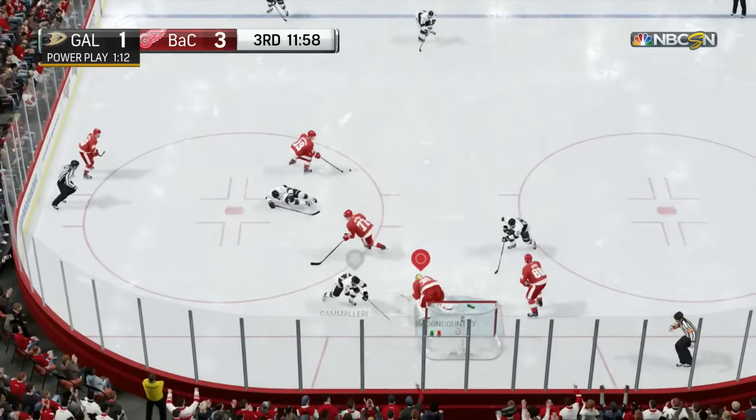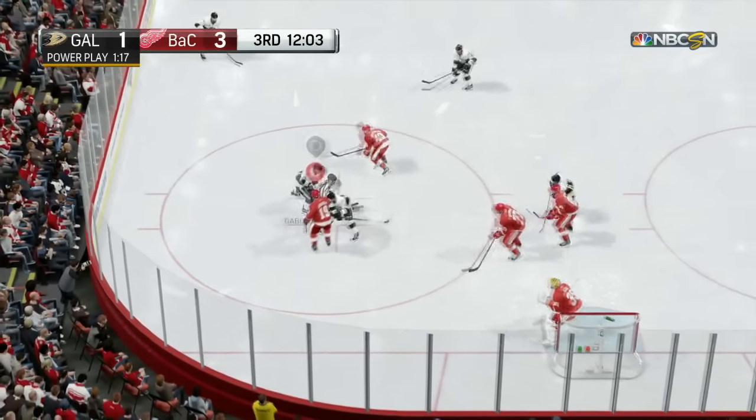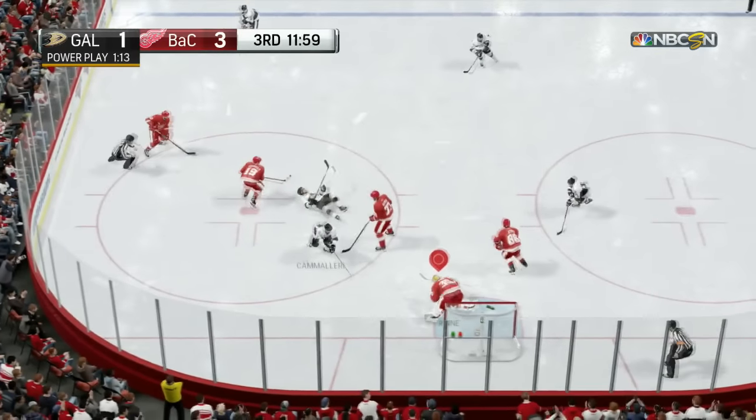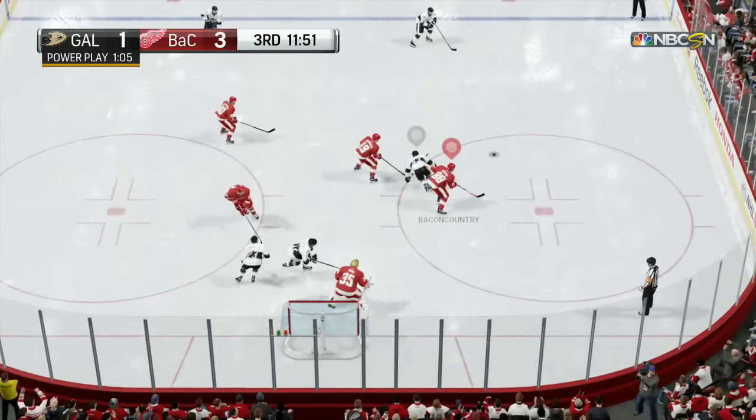Watch — he can't get to just inside the hash marks there and he definitely can't skate right across the crease. That's how you do it. All you got to do is switch to the aggressive faceoff strategy — it's going to give you the best chance.